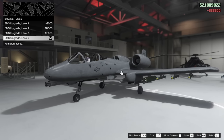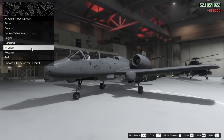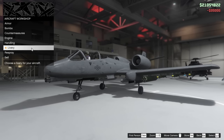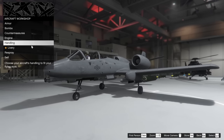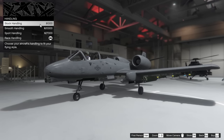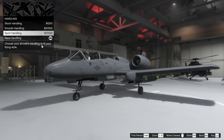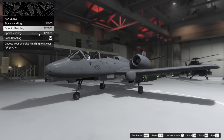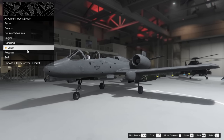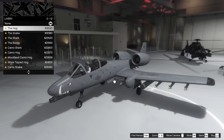We're going to upgrade the engine all the way up on this thing as well. For the handling, I want race handling. I like my planes to maneuver as quickly and aggressively as possible, so race handling is the best for that. If you want the plane to just handle like stock, stock handling is going to be the best for you. Sport is a good in-between and smooth is just a little step up from stock. So I like race handling — I think it's the best for me personally.